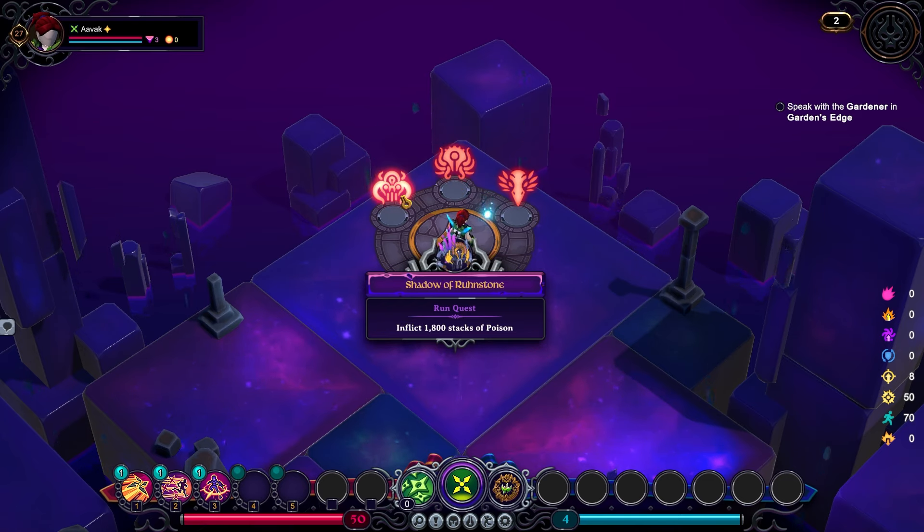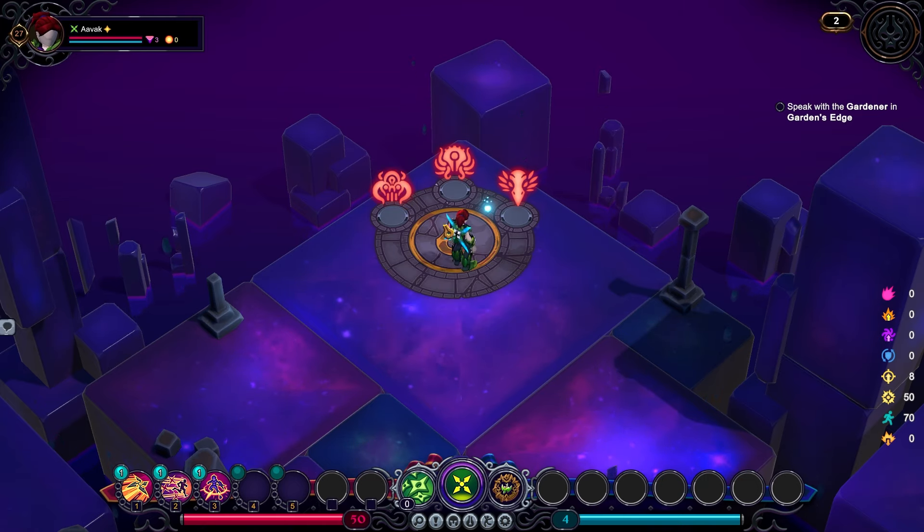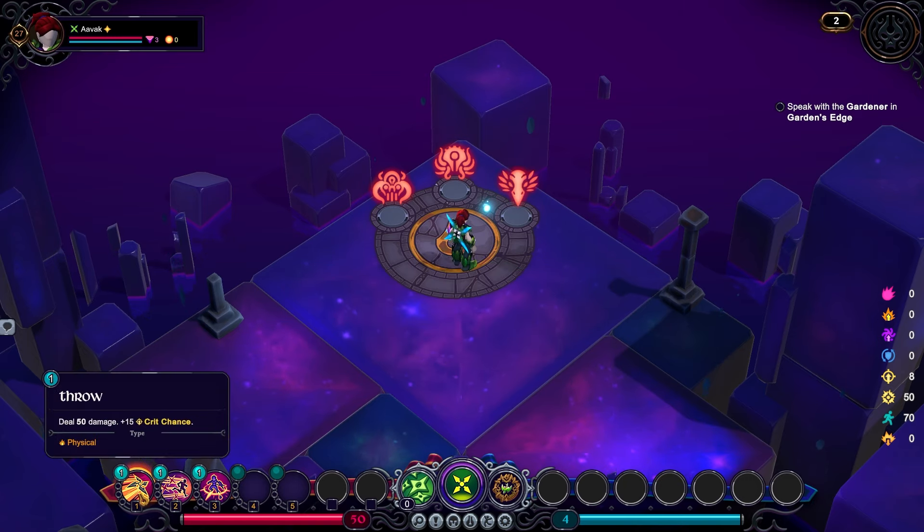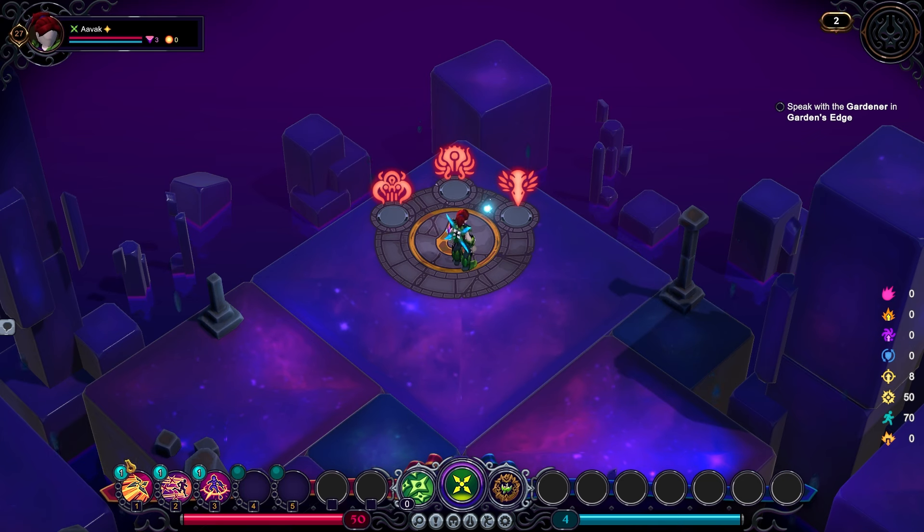We have Shadow of Runestone — inflict 1,800 stacks of poison — which is relatively easy for us to get with the Moss Cloak as it shouldn't be too hard to make a potent poison build. We've got Argolath — inflict dazed or deal critical hits 60 times — also fairly easy depending on how we build our character. And finally Cinder — fully augment three bindings. Effectively these are items that mutate or in some way change the characteristics of your run.